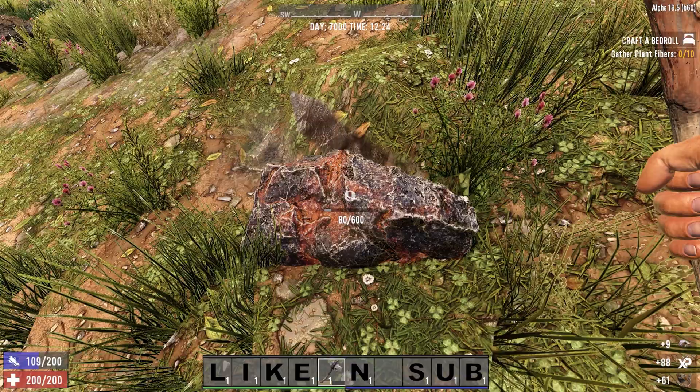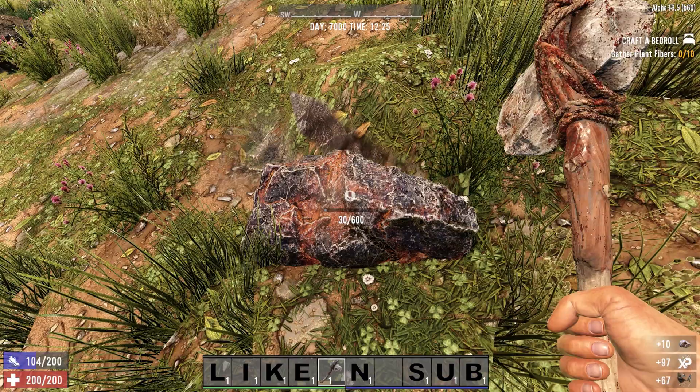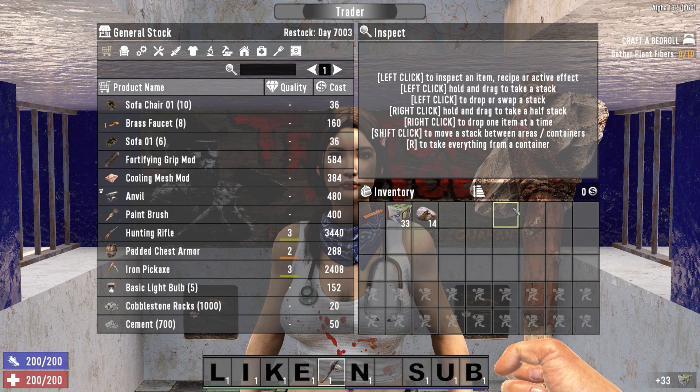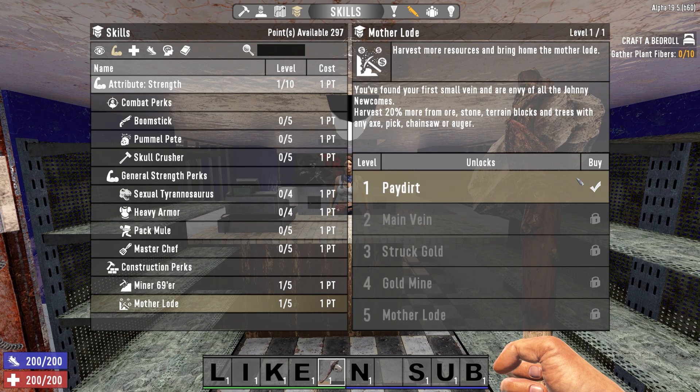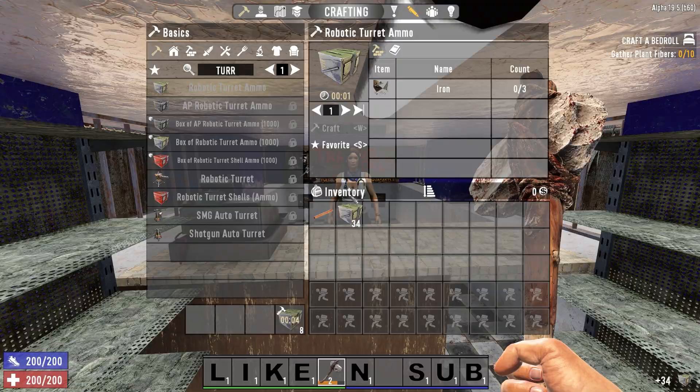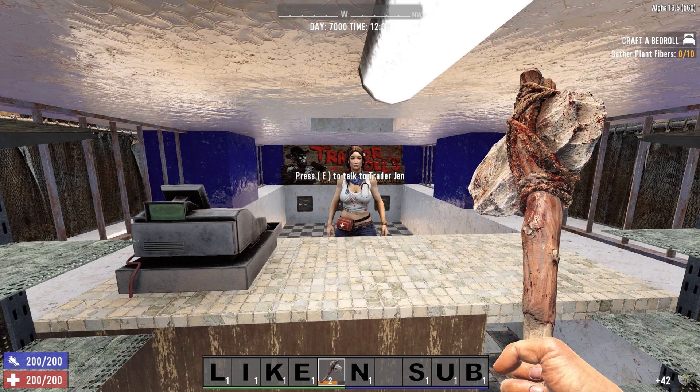The best way to grind some quick cash on day 1 is to mine iron, craft it into robotic turret ammo, and sell it to the trader. With no point allocation and a quality 1 stone axe, you can net about 250 dukes per hour. With 1 point in Miner 69er, Mother Lode, Sexual Tyrannosaurus, and Better Barter, and with a quality 2 stone axe, you can double that to around 500 dukes per hour. This is a great strategy if you have a chance to buy a decent firearm on day 1 and your game stage is so low that loot mostly contains stone age equipment that traders won't buy.